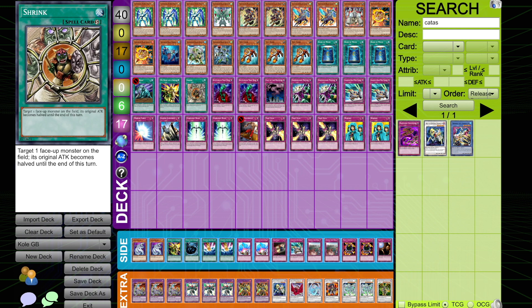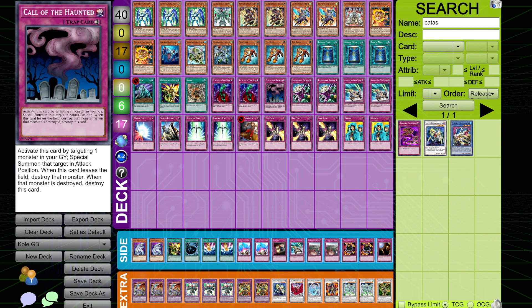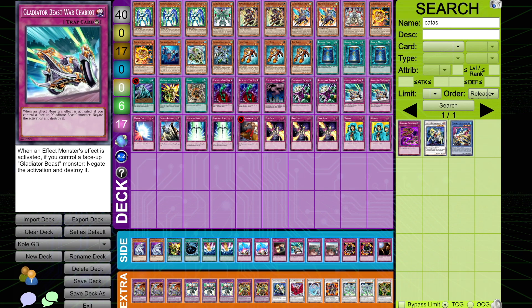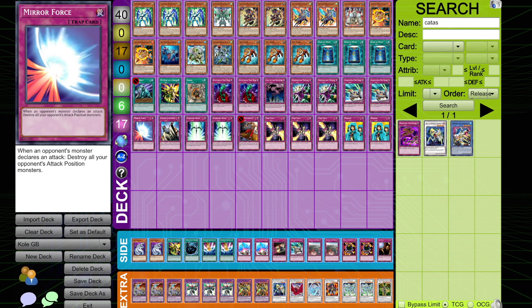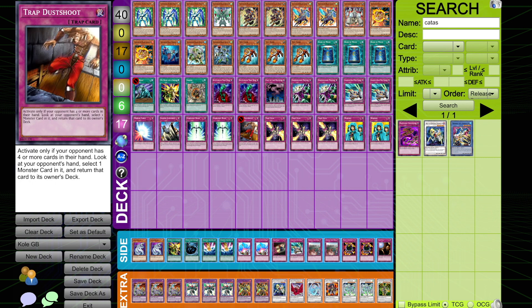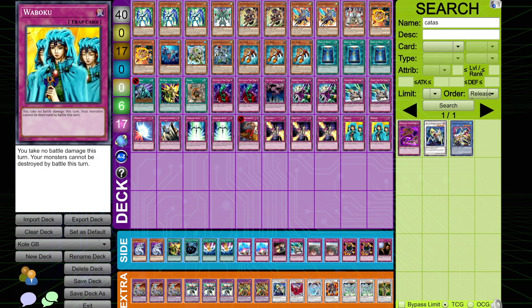Going into the trap cards we have a lot. We have two copies of Bottomless, one Call of the Haunted, two copies of Dimensional Prison, two copies of War Chariot in the main, one copy of Mirror Force, one copy of Solemn Judgment, two copies of Starlight Road, one copy of Trap Dust Shoot, triple copies of Trap Stun, and two Waboku is going to round off the 40 card main deck.